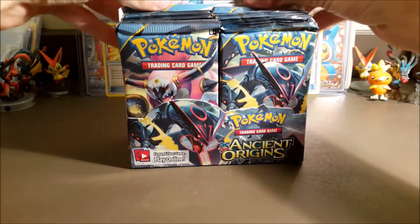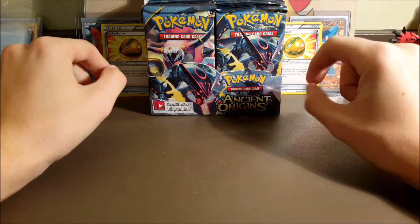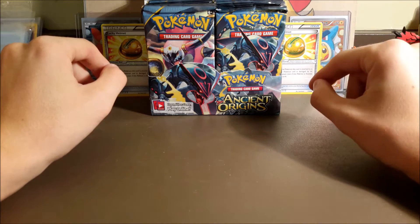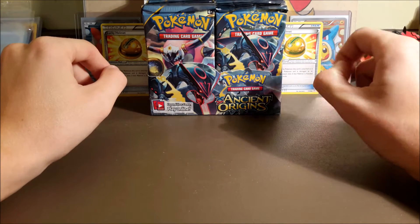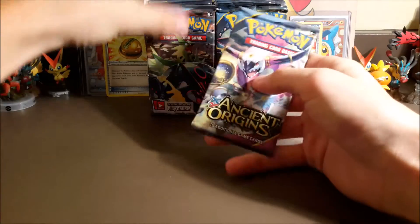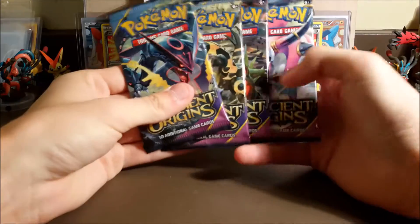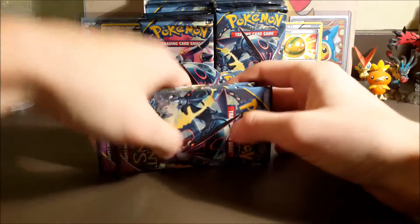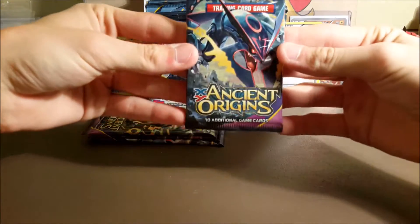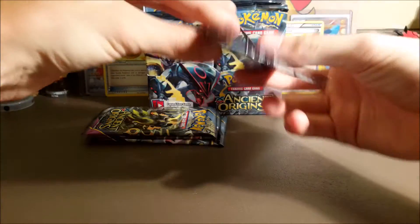I'll go over the scoring: a reverse holo rare is one point, a holo is two points, an ultra rare is three points, a full art is four points, and a secret rare is five points. I think we're going to need to pull an ultra rare if we really want to win, but hopefully we can do that or just pull a bunch of reverse rares. We only have four packs to do it, so let me know if you think we're going to win.